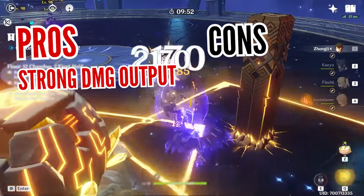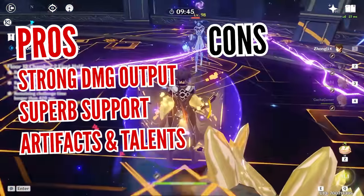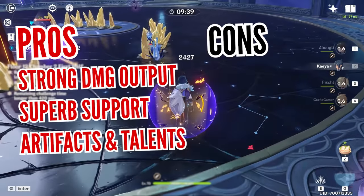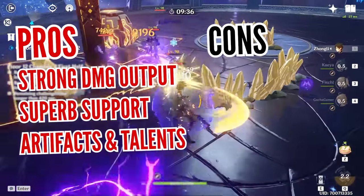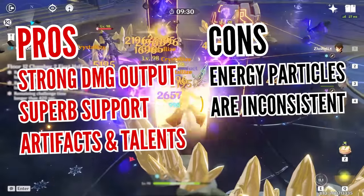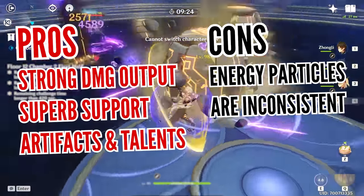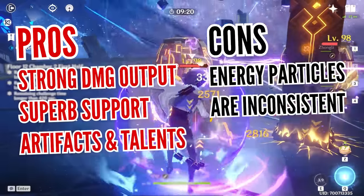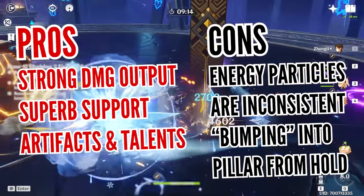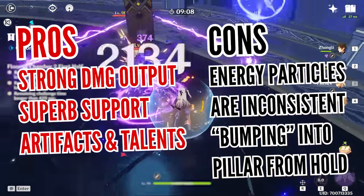Overall, Zhongli's damage output is very strong whether you use him as your support or main damage dealer, and thanks to his ability to reduce enemy resistance coupled with some amazing artifact set bonuses, you can enjoy several team-wide benefits by simply using a rotation of holding down his skill, getting the Jade Shield activated, and throwing a boulder or two onto your enemies. But even this Archon cannot escape some flaws — one drawback would be his lackluster energy generation, where he needs to rely on randomized elemental particles from his pillars. So if you don't use another Geo character or have enough energy recharge from equipment, you might end up using fewer bursts than you'd want. There's also the annoying issue with his hold skill where the pillar appears right in front of you, and you can sometimes accidentally climb it, which can occur more often for those who play on mobile devices.